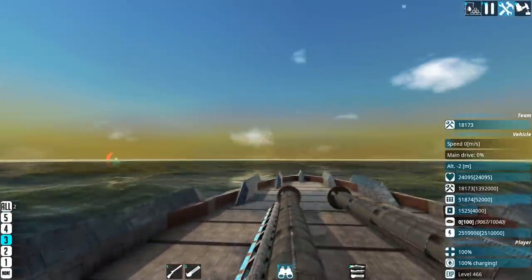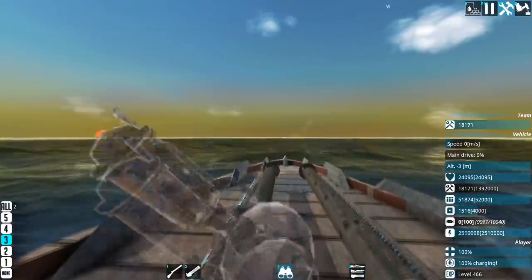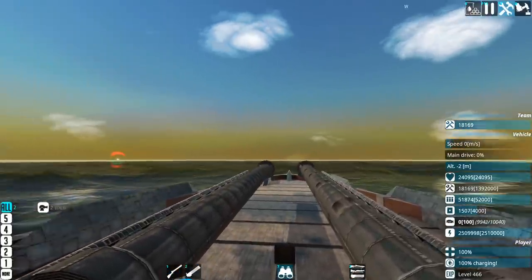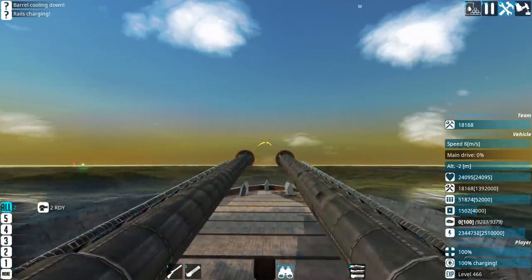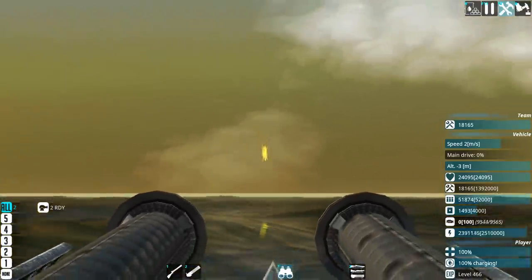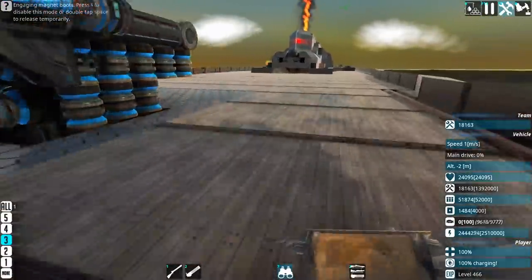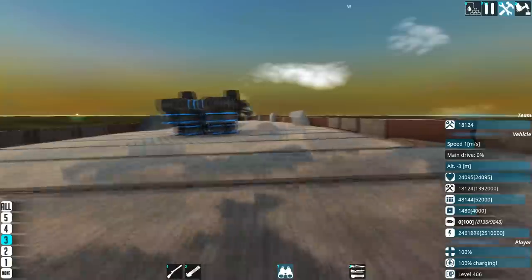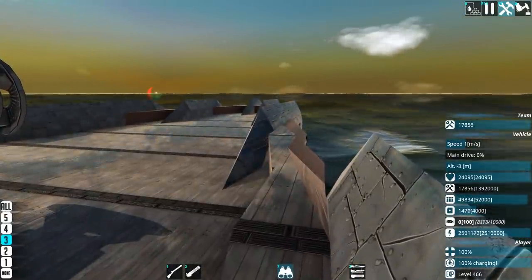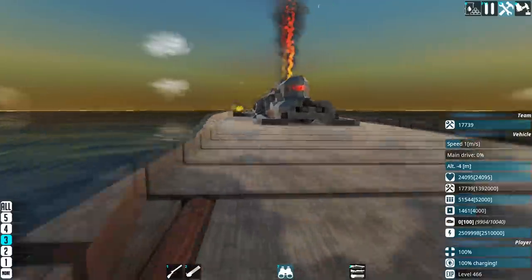Normal railguns go by the basic premise of very fast shells over a long distance. Normally they don't fire all that fast because they're railguns — one shot will destroy. Well, I don't like that method really. I prefer more explosions, more destruction. So instead we have this. Those are 500 millimeter shells — this is a burst railgun. The shells are pure explosive, no gunpowder, nothing else. For their size they are very very damaging and I love that.